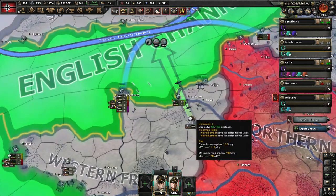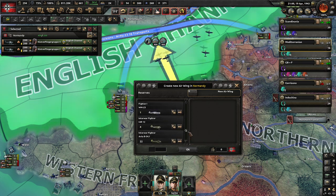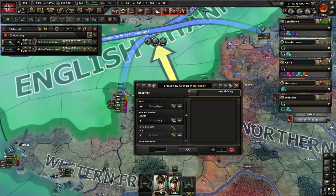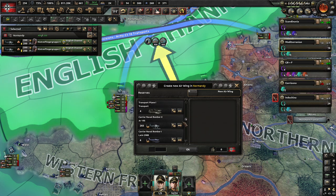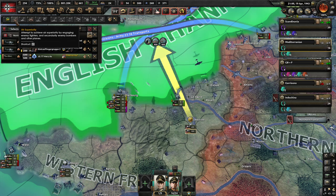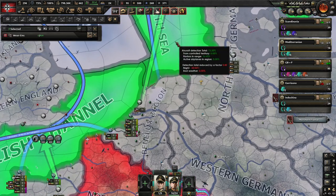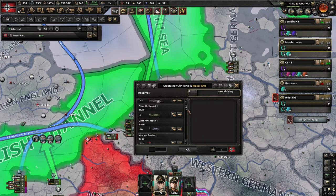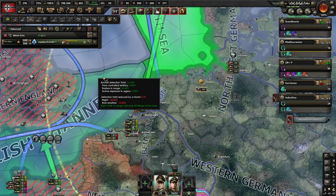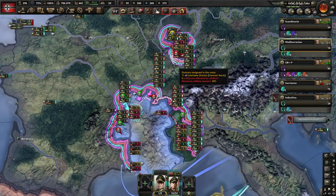There are the naval bombers finally! You also need some fighters for air cover. Where are they in the list? So many different kinds of planes. These go here and do interception, and the same for the North Sea. There we go — our planes are safe and these pockets are also safe.